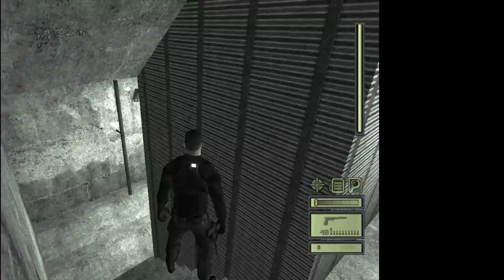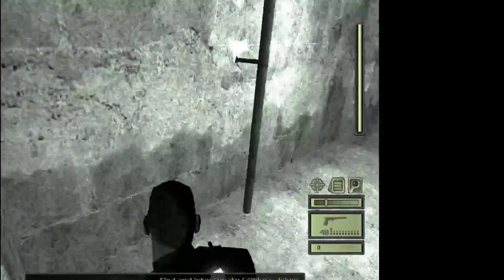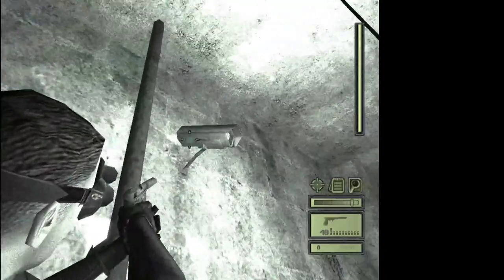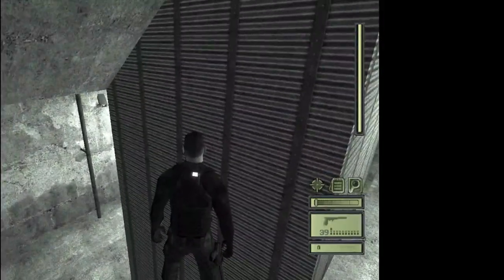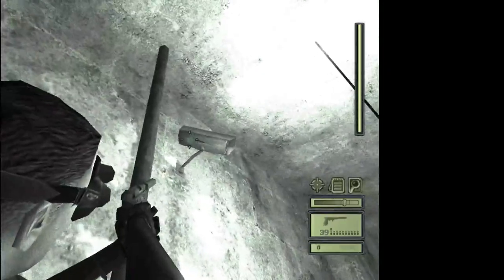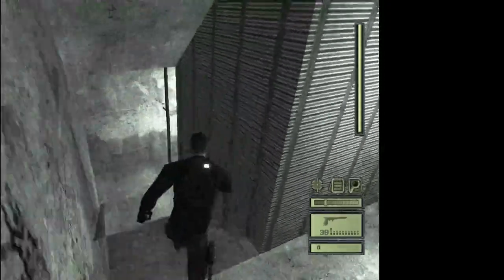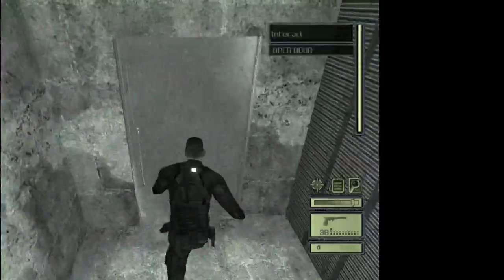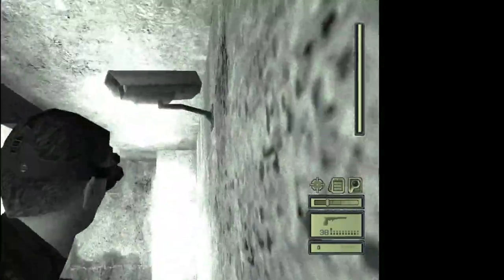There are two cameras total inside the staircase. When each camera looks away from you, run underneath it. Two more flights down there's another camera — same thing, wait for it to look away then run underneath it. Then reach the next door: there's a camera to the right, run underneath it.